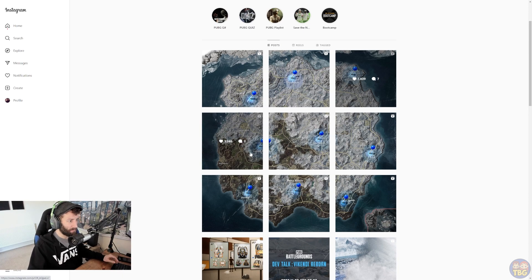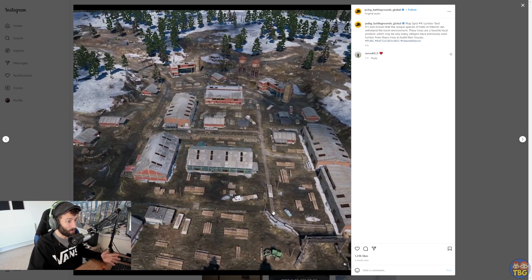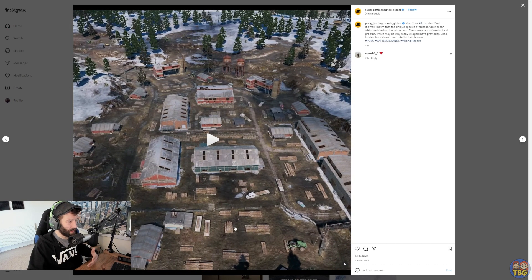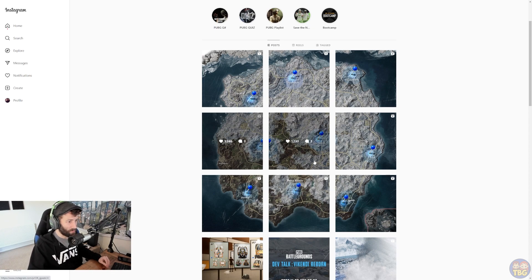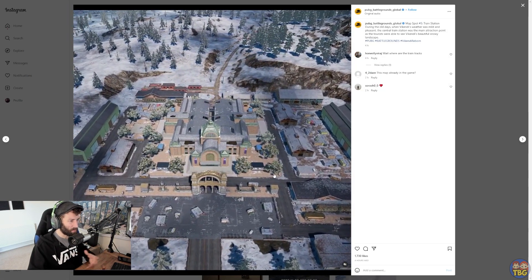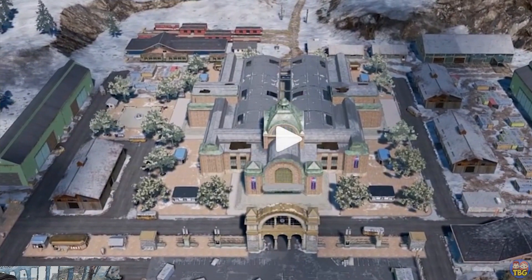Our next pin is over the Lumberyard, on the midwest side of the map. It looks really nice — quite a big area with lots of warehouses, lots of wood piles like you've seen in Sanhok, and some two-story buildings reminiscent of Miramar-style buildings. Right in the center of the map, just to the side, we have the Train Station, which reminds me a little bit of Terminal from Taigo. It could be a big hot drop with a big central building, a few warehouses, some crates, lots of loot, and a lot of opportunity to fight.